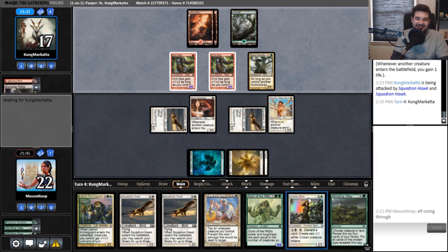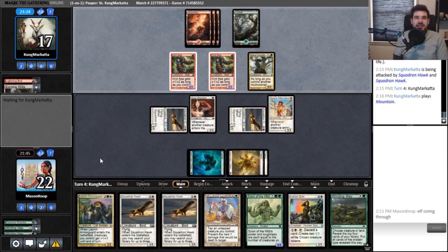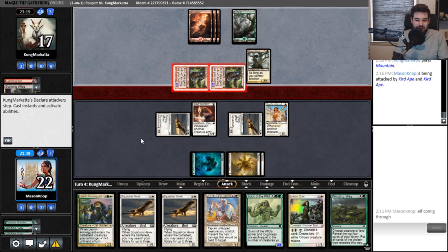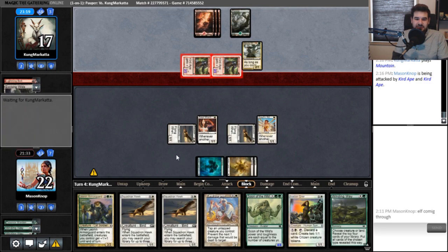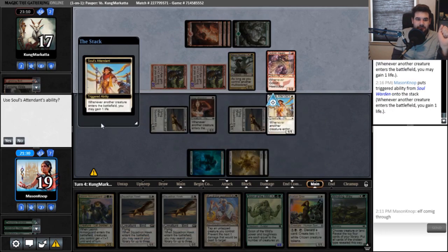We're down to 43 cards, we have 21 lands in the deck, and only three are out — so one seventh of our lands are already drawn. The next card we draw has a rather high chance of being a land. If you've been watching me for a while, I like manipulating a mana base to get the maximum benefit out of it.